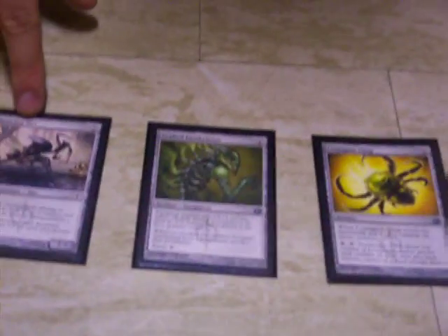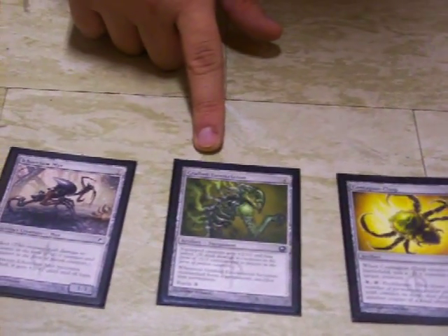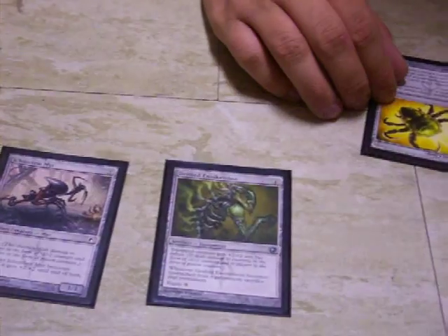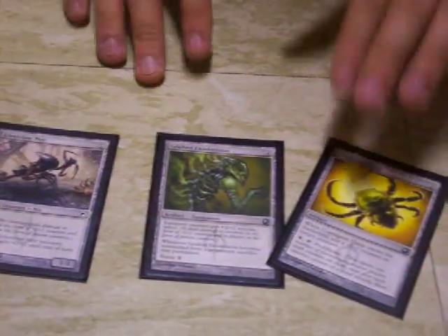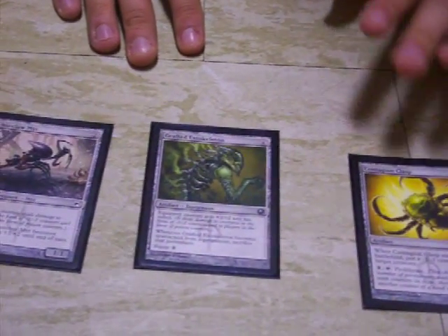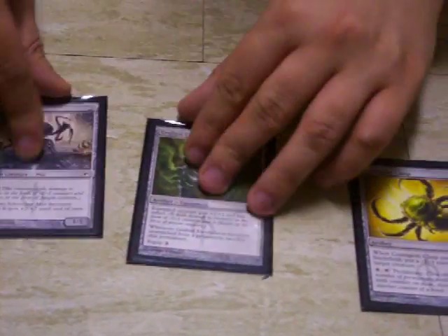The singles are: Ironclaw Myr, Grafted Exoskeleton, and Contagion Engine — or something like that. This has Proliferate; she can tap it and just keep getting counters. So if she deals enough Poison Counters, this can keep increasing them. Whenever it comes into play you can give a creature -1/-1. It just sits there and goes to town. The mana for this deck is twelve Swamps and eight Islands.